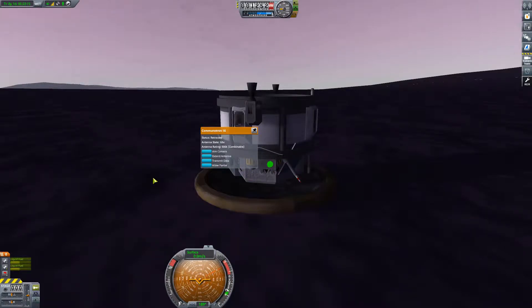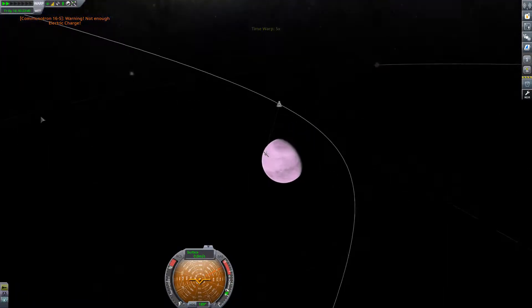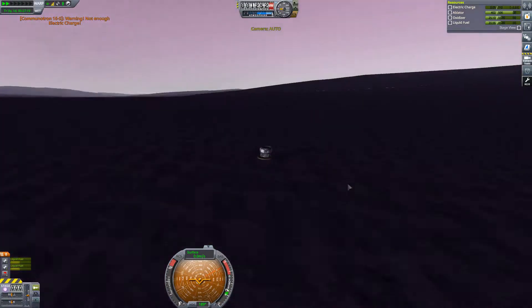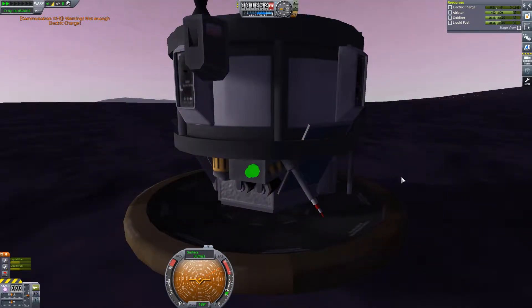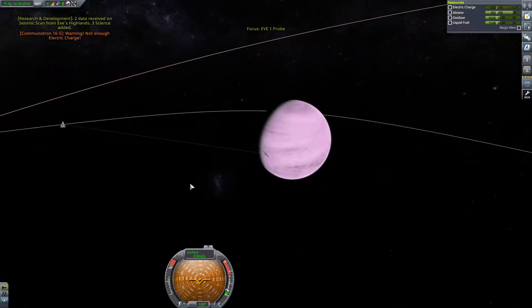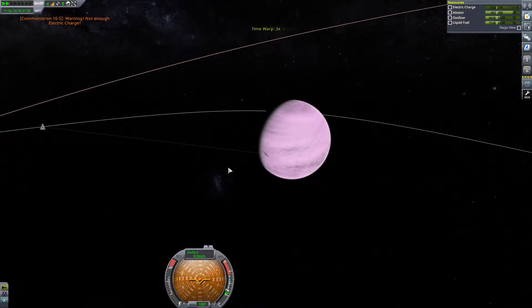Now a really annoying part began: transmitting all the science before the station or the other craft got out of communications range. Not really good sun exposure, really bad batteries, and a lot of science experiments made this kind of hard and annoying. The engines sadly did not generate any electricity, which was really a pain and took quite a while. In the end we were able to transmit some science - sadly not all of it. The Fluid Atmospheric Experiments science did not get transferred, but most of the other things were able to get through. However, it only gave us around 300 science points in total, so we were not able to get any new technology researched, which is kind of sad.